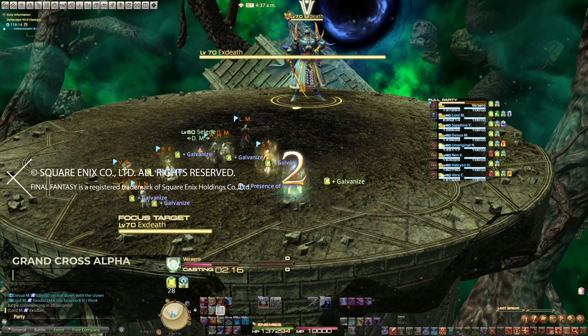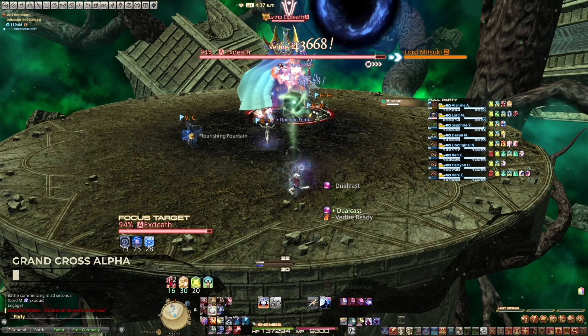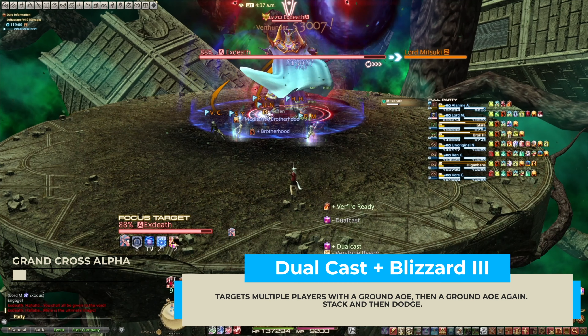In this fight, you should see two major mechanics: Grand Cross Alpha and Grand Cross Delta. At item level 500, we will skip all major mechanics in Phase 1, so feel free to skip to Phase 2.